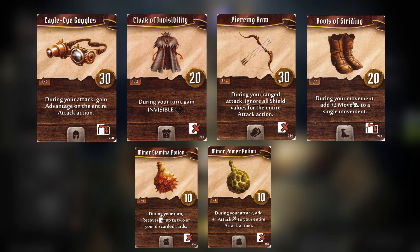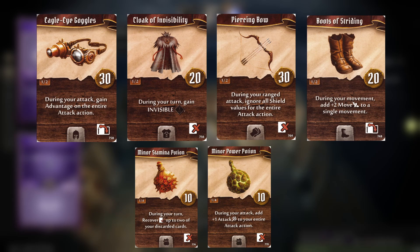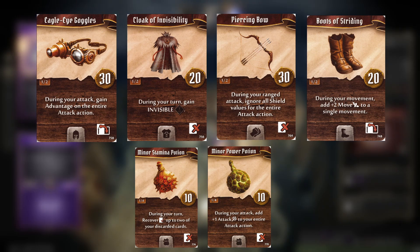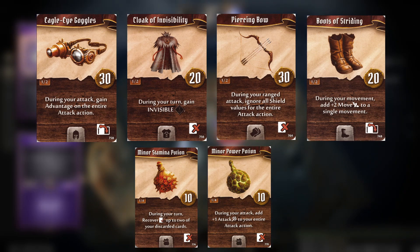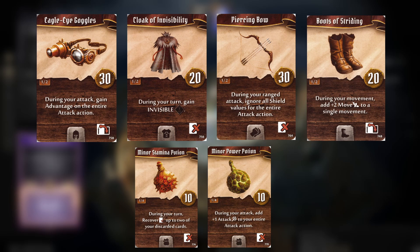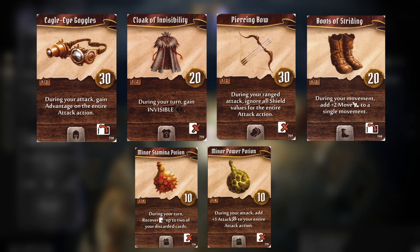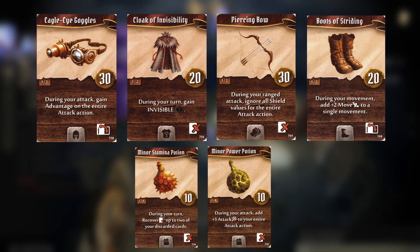Boots of Striding are great for adding to both the Reviving Aether bottom action and sometimes just turning a default move 2 into a move 4 in a pinch. Stamina Potion will be essential for you as a small hand character — make sure to use it when you have an odd number of cards in hand to get that extra turn when you'd otherwise be forced to rest. And finally, Power Potions are a great way to make your Fire Orbs or Impaling Eruption hit even harder, especially if you have that advantage and flip a times two critical.